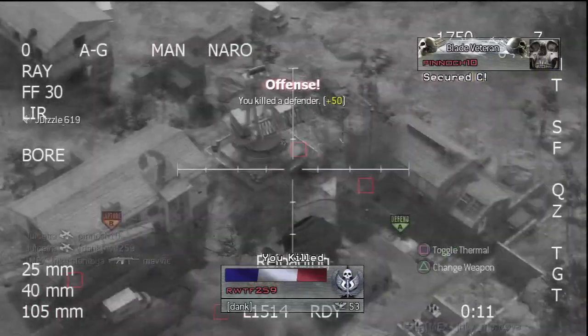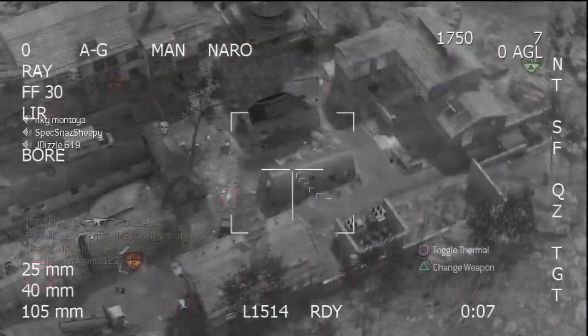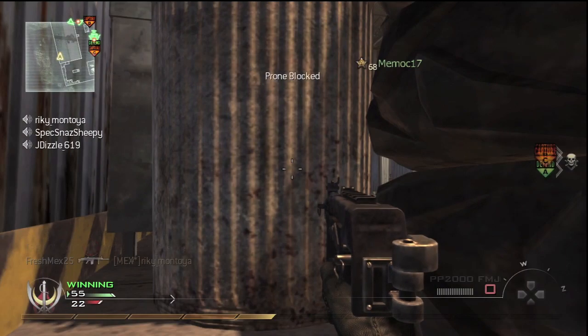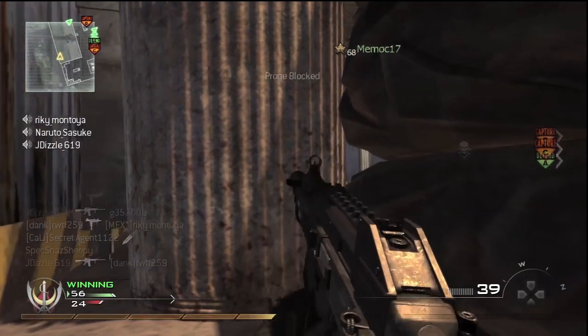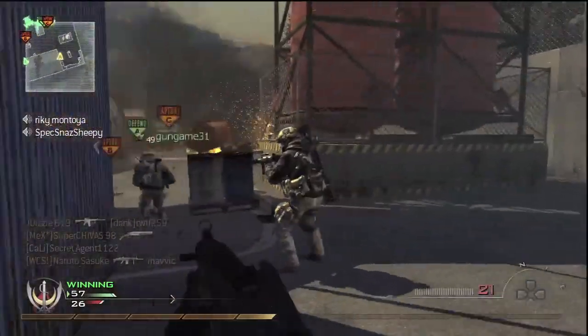I am experimenting with a new sensitivity too, so I'm kind of jumping around having trouble aiming. Right now the sensitivity I'm using is 4. I started off playing the game with 2, bumped it up to 3, and now since I started sniping a lot, I bumped it up to 4.